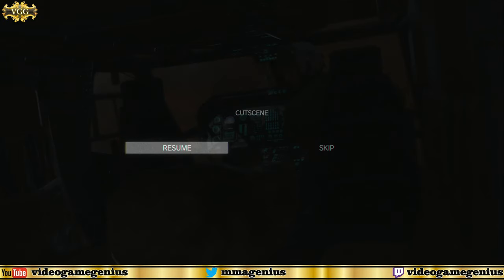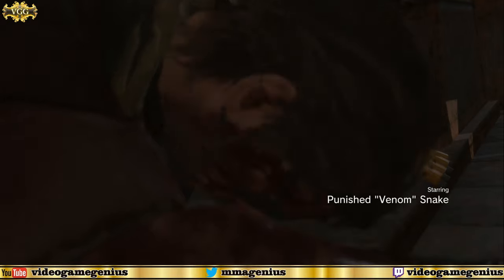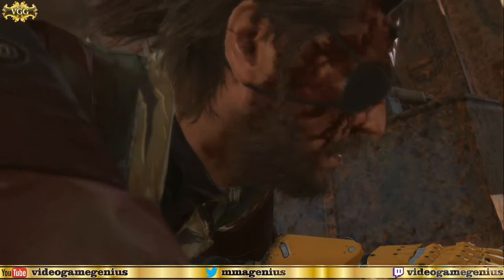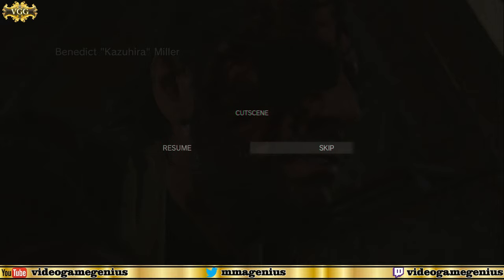Now let me show you how to escape the cutscenes. Easy — on the left side of the touchpad, bottom left, just press it. There you go. For this next cutscene coming up, it's going to take a little bit of time to register, but it will register. I'm pressing it — pressing it. Are you okay? And there it is.